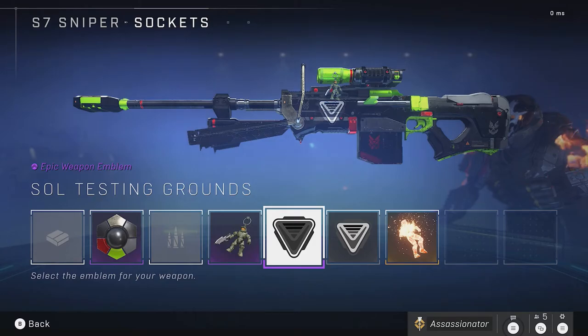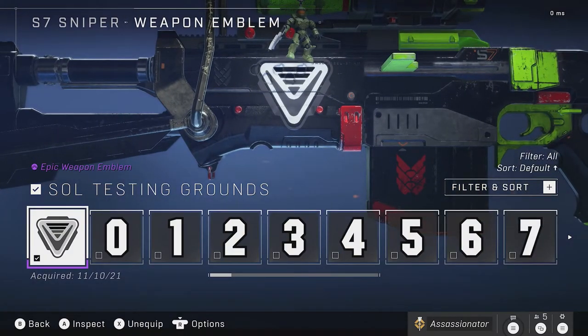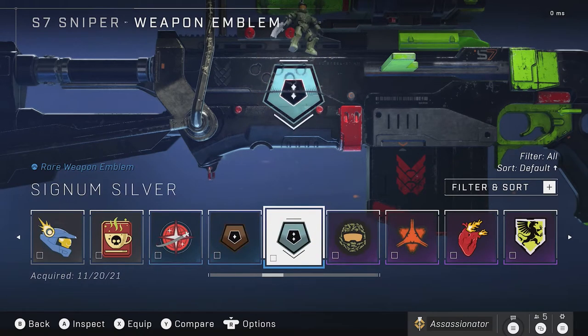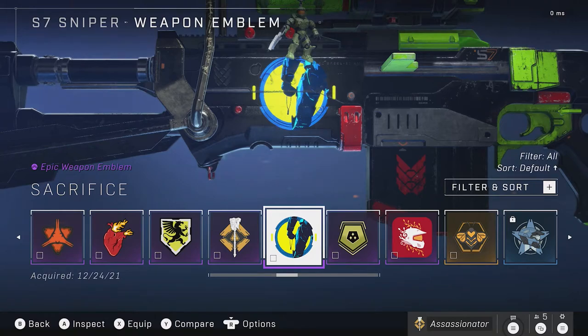Moving over to Weapon Emblems — this is available across all weapons; I'm just showing it on the Sniper. There's only one, which is Sacrifice, and it was the reward for completing Ultimate Week 6. It sucked that they separated the three — the Armor Emblem, the Weapon Emblem, and the Nameplate — into different weeks. It should have all just been for completing the ultimate one week. But they're giving it away for free, so can't complain too much.